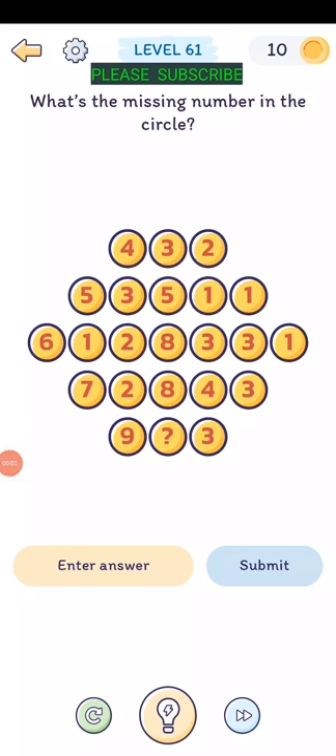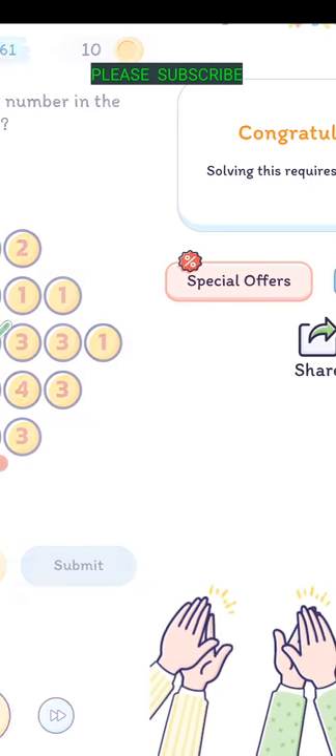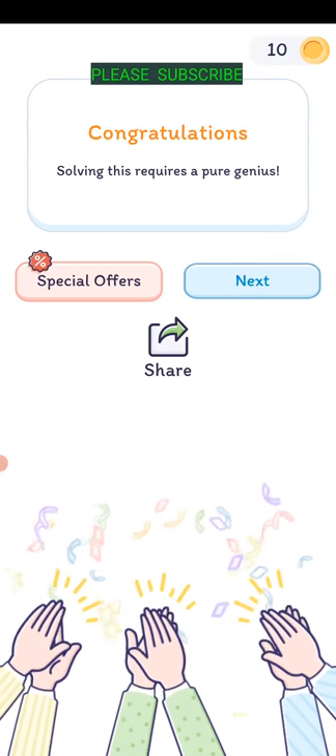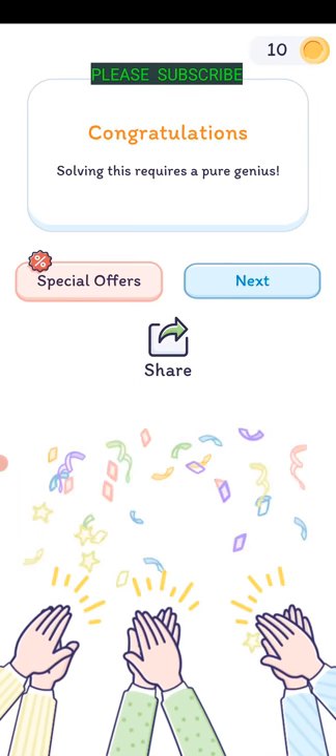Level sixty: what's the missing number in the circle? I've studied this one for a while and I can't figure out the pattern, but the answer is six. Let me know in the comments if you know why - I was trying to find a pattern and just can't find it.